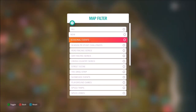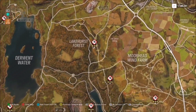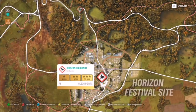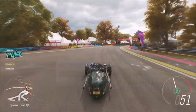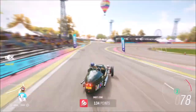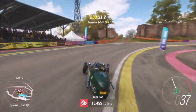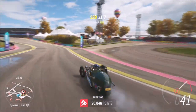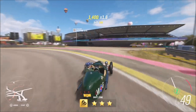The next challenge wants you to acquire a total of six stars from various drift zones in your Morgan three-wheeler. You can do all of them on the same drift zone — for example, one run of two stars, one run of one, and then a run of three, all on the same drift zone. I recommend using the one at the main Forza event hub. The tune helps massively — on my first run I only got two stars.